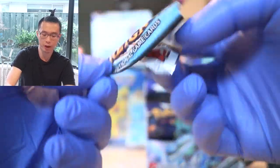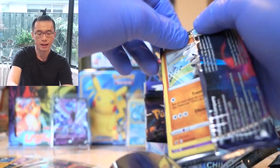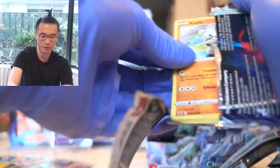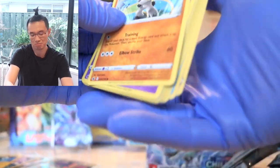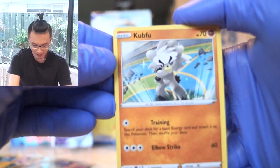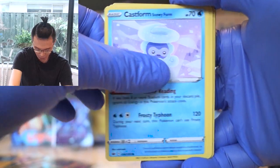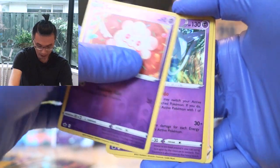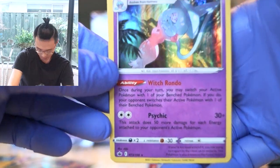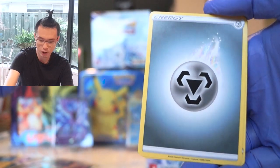I have just been recuperating at home and I thought, why not make another opening — I have been staring at the booster box for such a long time and I just want to open it. Kubfu, Gastly, Castform Snowy Form, Shuppet, Rockruff, Swirlix — and a holo Hatterene! Look at that — that's like a waifu version of God of War in this generation. Gonna sleeve this bad girl up.